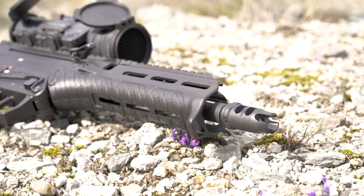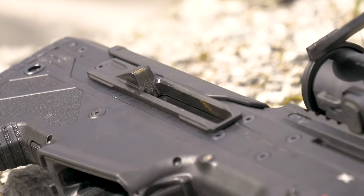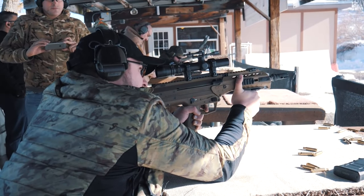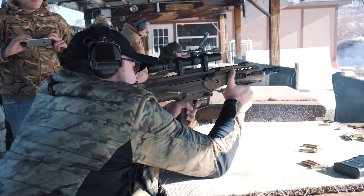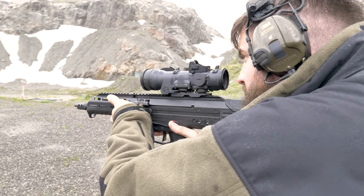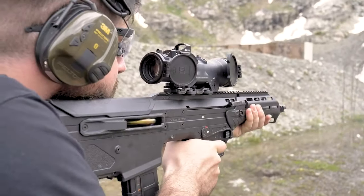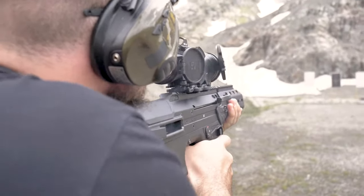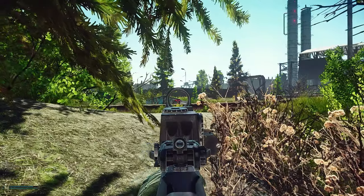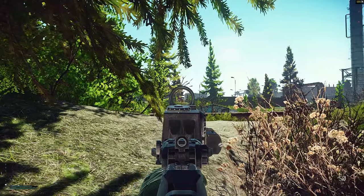Also very nice in real life is that we have a forward ejection system, meaning the brass is not ejecting to your side. You need that, for example, if you are shooting the MDR out of a helicopter. So in the end, the MDR weapon system in Escape from Tarkov has its place. The 5.56 version is especially good early on, or if you have a bad day and don't want to waste time with weapon modifications.